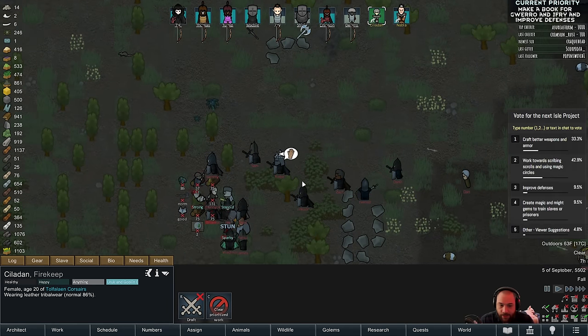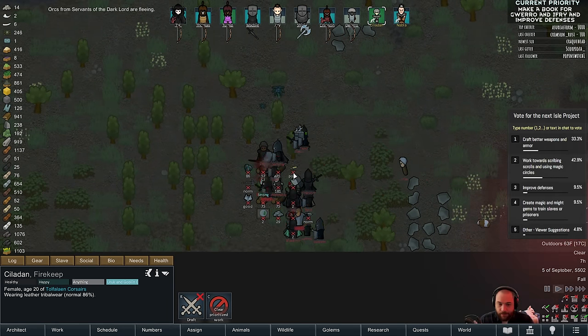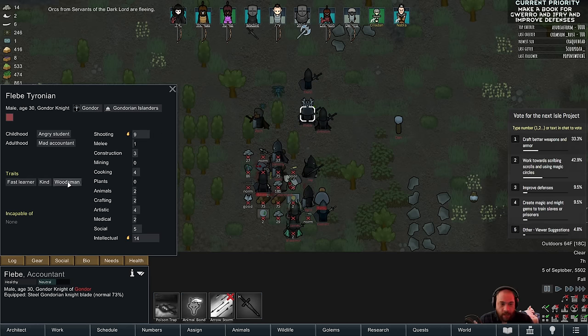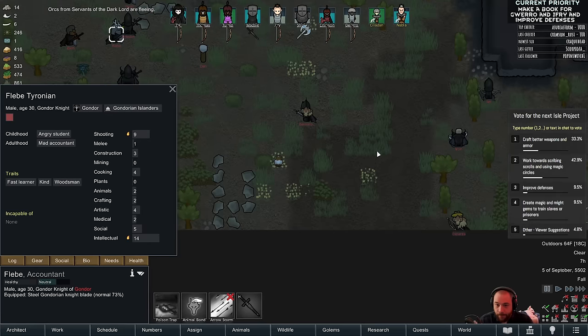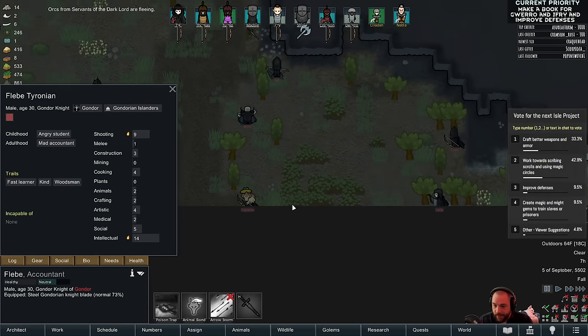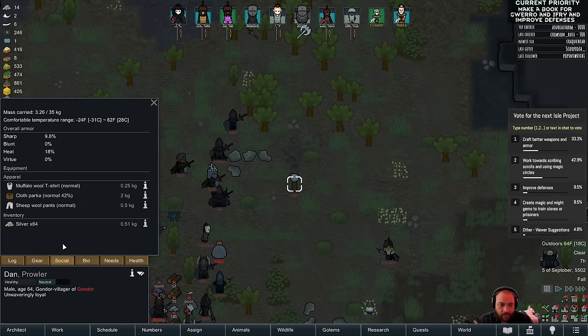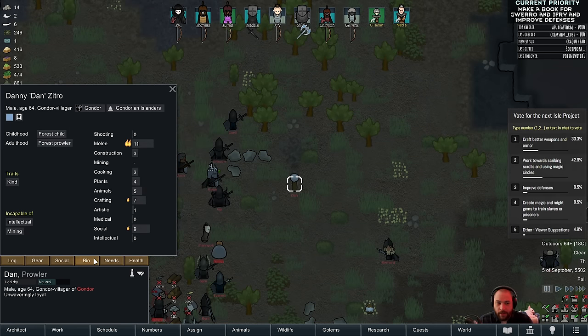My guests here got ganked by the Gondorians. We have got a woodsman with a sword — so he's like a drunk woodsman. No one else here is special. What are you doing here? Do you even have gear? You're frail. I'm so confused.